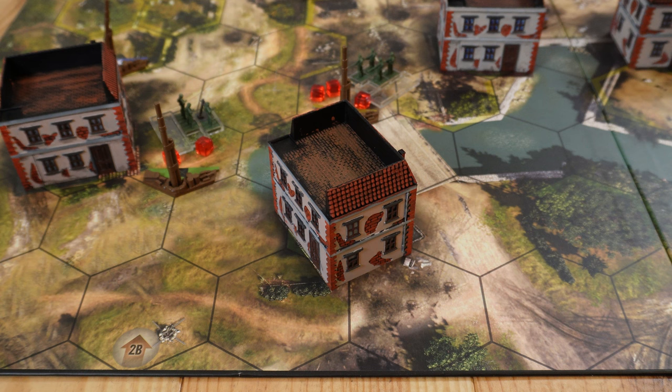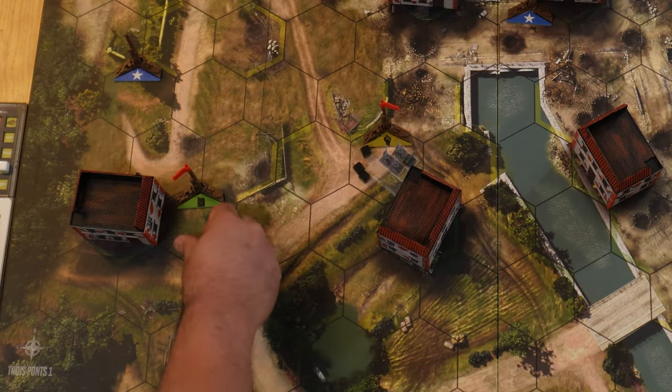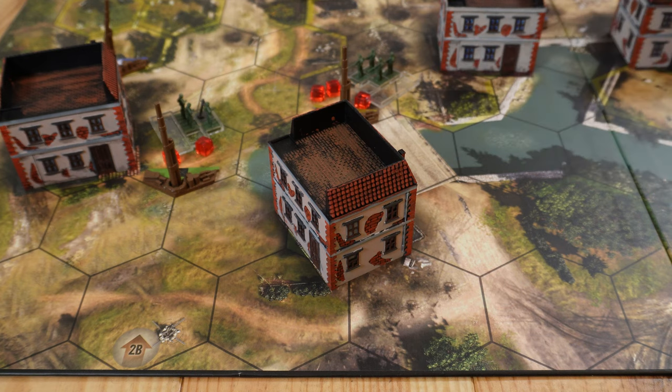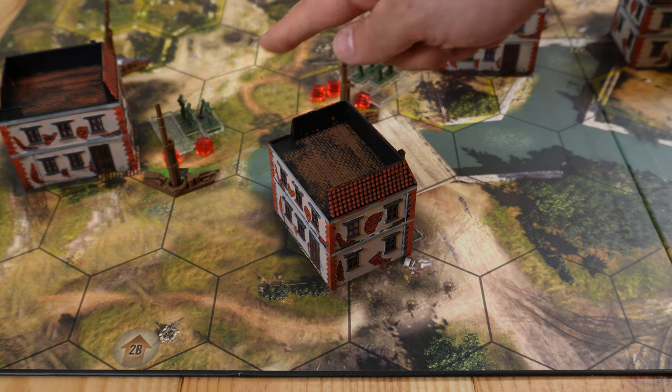We go back to the Wehrmacht turn. The Wehrmacht moves their grenadier unit two steps and forfeits their last command point. The US has three command points but the rifleman squad can't move anymore and they don't want to move the mortar team, so they forfeit all three. The Wehrmacht does the same. With that, the maneuver phase is concluded, and we can take out all command points from the hexagons.